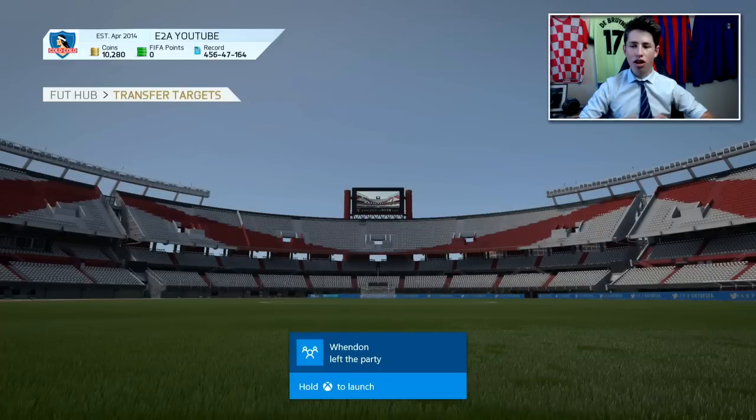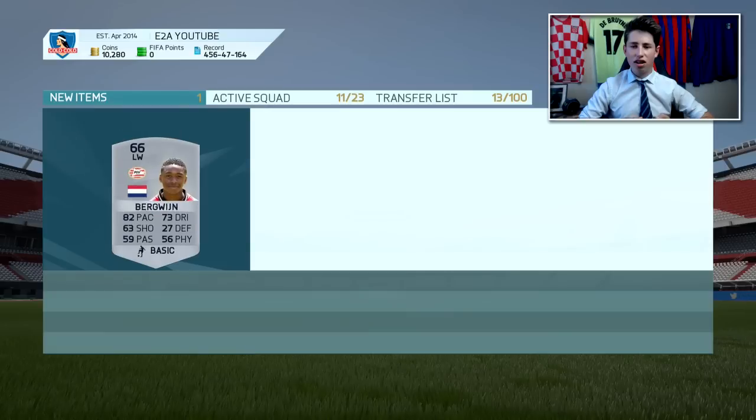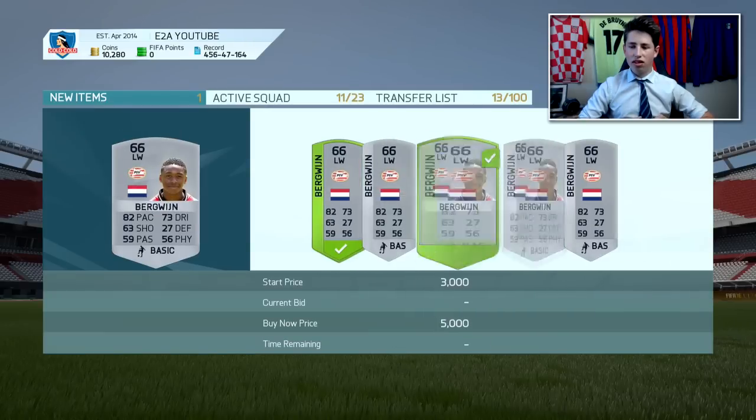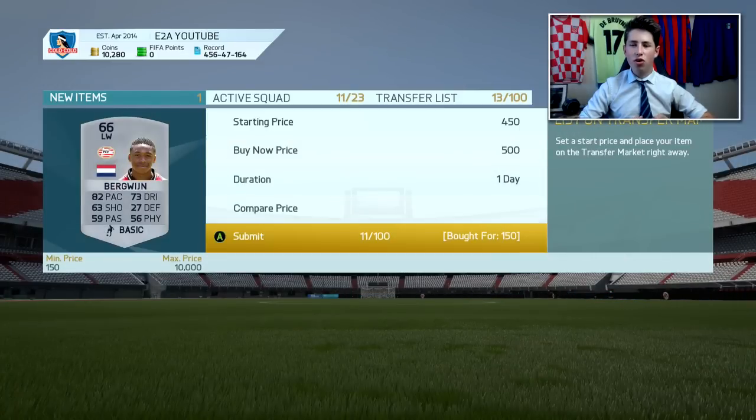I'm just going to check what this last player is selling for. 600 coins is the lowest buy now, so I'll list him for 500. This method is so, so easy guys — literally one of the best methods you can use on the game. It is the lowest budget method: 150 coins is all you need. Definitely, definitely recommend you guys go and try it out.